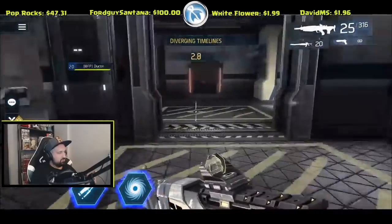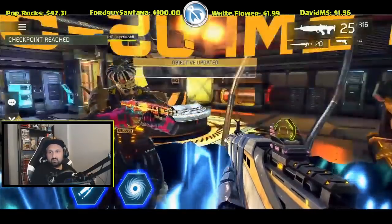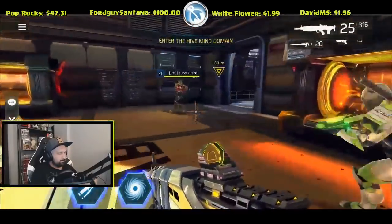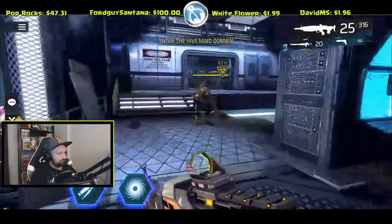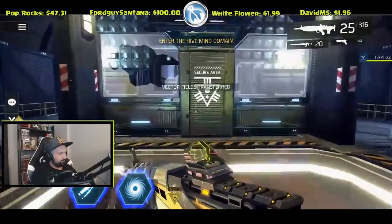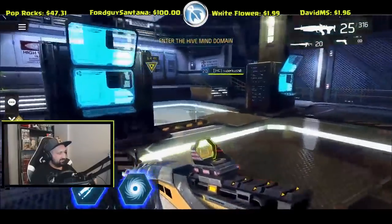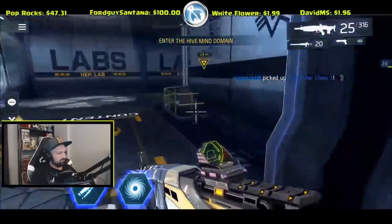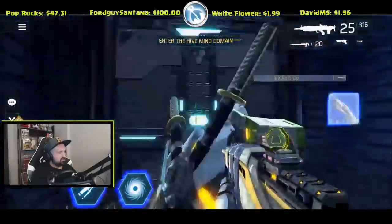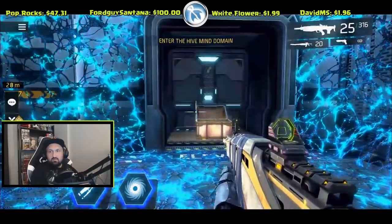Whoa — diverging timelines, five seconds. We're just gonna be teleported, I guess. Back in the bag. Someone got the Ambra already and it was in this dungeon. I'm still gonna press this button — I'm really confused. The vector fields transferred — that's a different message now. I found the third box! I'm pressing a button that does different things. GG, man. Should we destroy the bees? I don't know — there's nothing here.